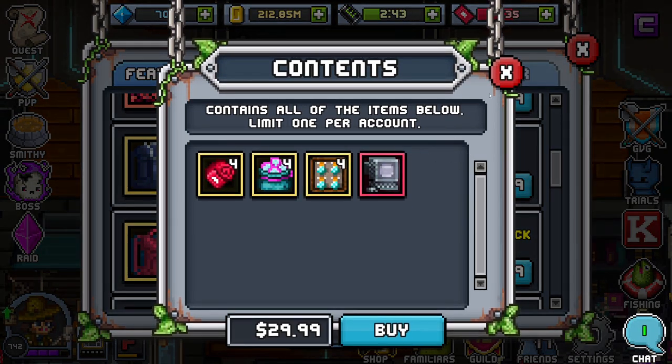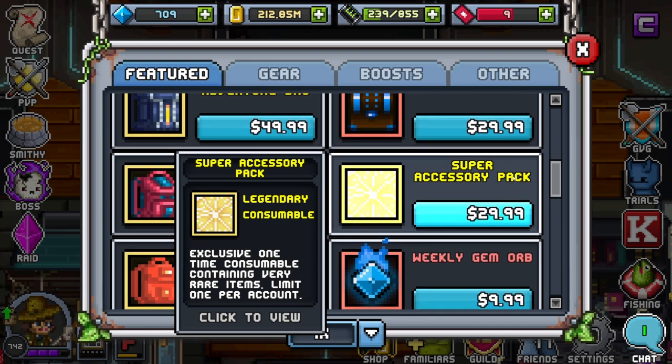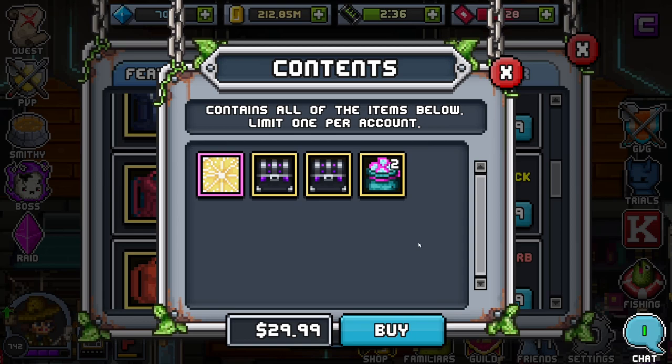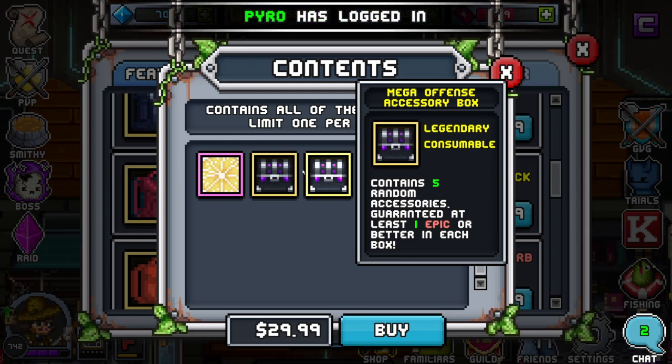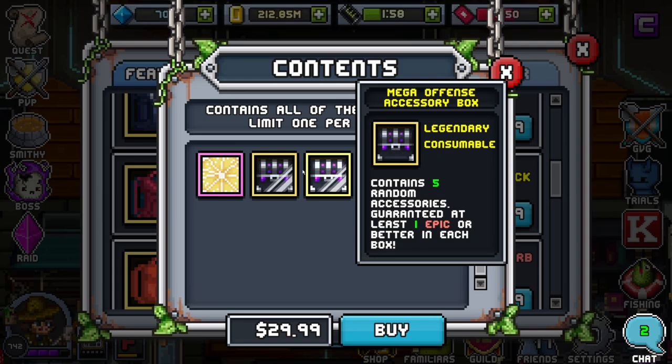The event pack looks the same. The super accessories pack is probably the best deal in the shop right now — it's a mirror image of last week's sale except it's accessories instead of pets. You're going to be getting at least one epic defensive and offensive accessory. If you're a new player, it's totally worth it. If you're an older player wanting legendaries to scrap and make mythic accessories, it's risky — you won't be guaranteed a legendary, but you could get anywhere from one to even ten depending on your luck.